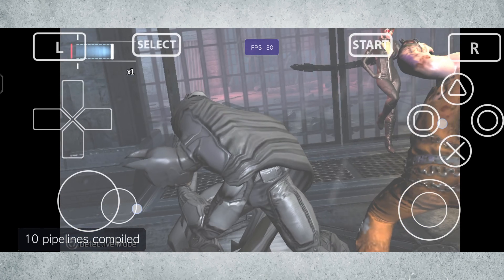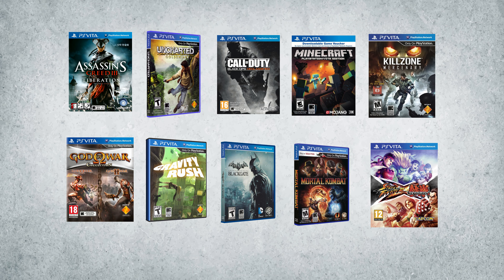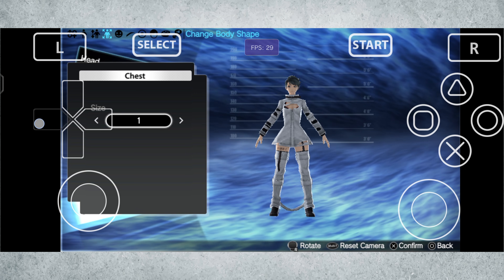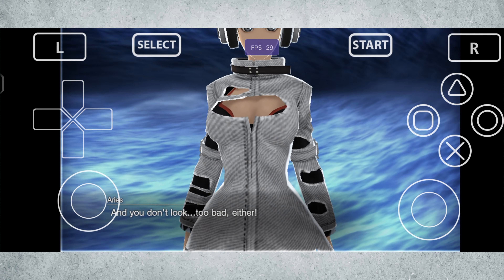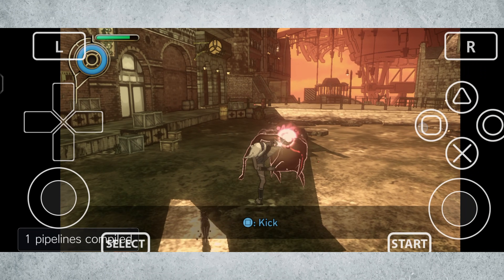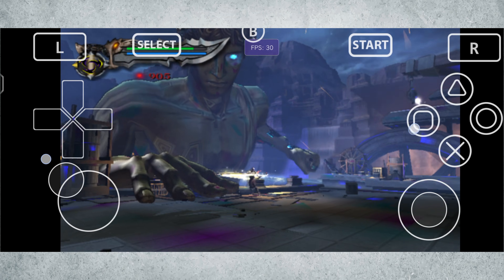The PS Vita had a crazy lineup of high-end titles — games like Persona 4, Uncharted, Call of Duty Black Ops, and God of War collections. But when it comes to emulation, only a fraction of that library actually runs smoothly on Android. The Vita 3K emulator has made huge progress — over 50% of games are considered playable on PC — but on Android, the experience can be way more unpredictable. Some games run fine, others crash, and a few look like they were never meant to leave Sony's hardware.